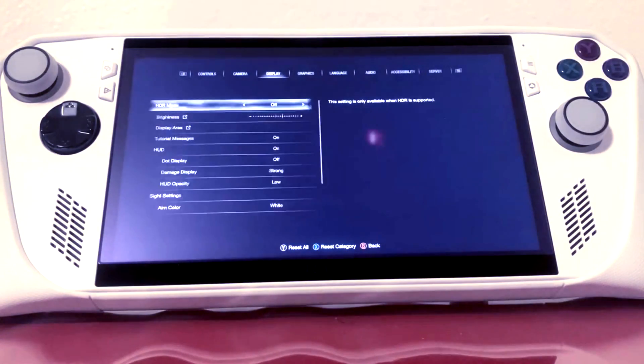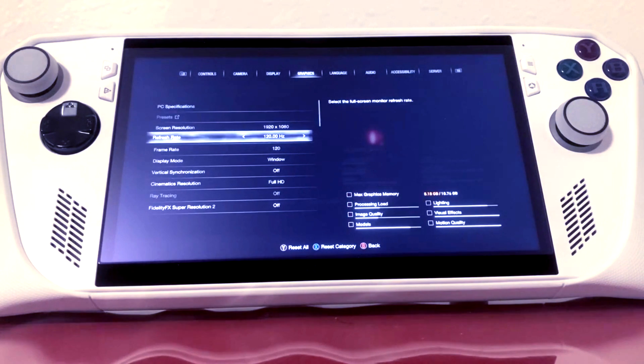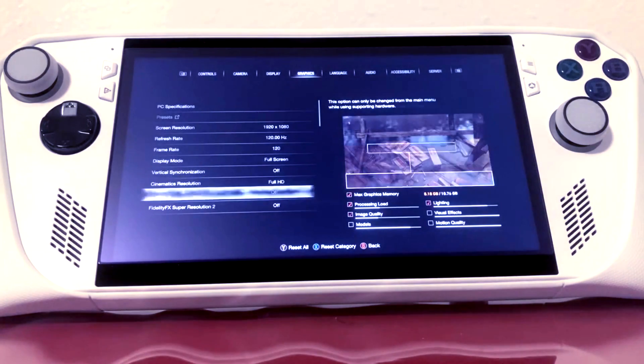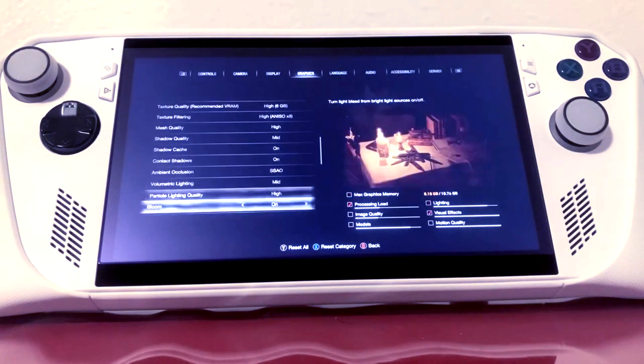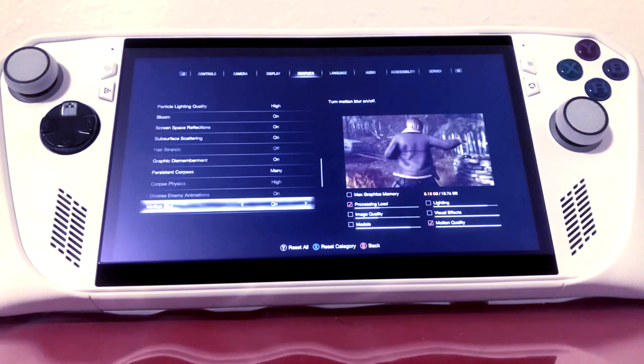This method works exceptionally well for titles like Resident Evil 7 if you want to play it with its normal rendering mode, and games like Resident Evil 4 Remake, which I'm playing right now. Even though it has some stutters like with the Steam Deck, I can still play the game at high settings — pretty much 90% of the settings set to high at 1080p.